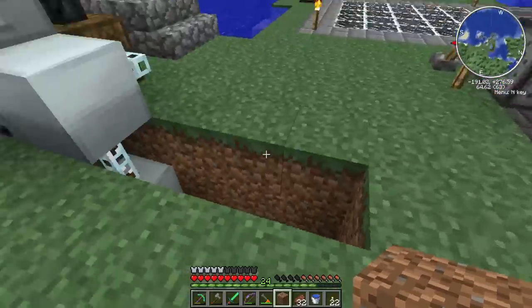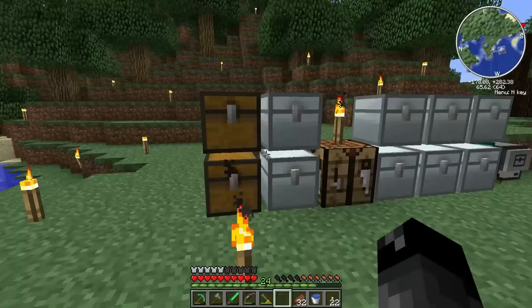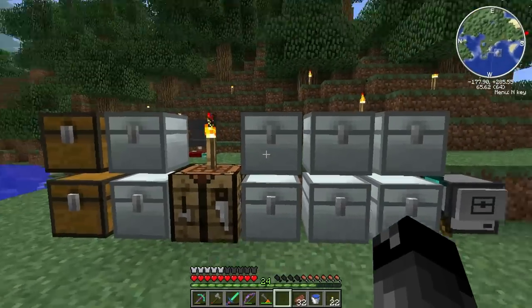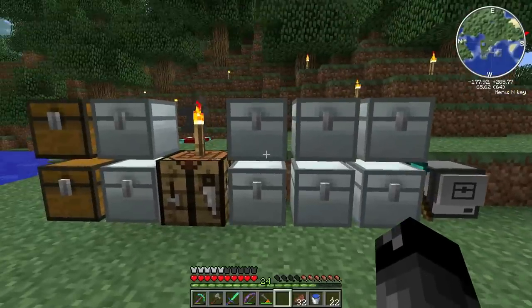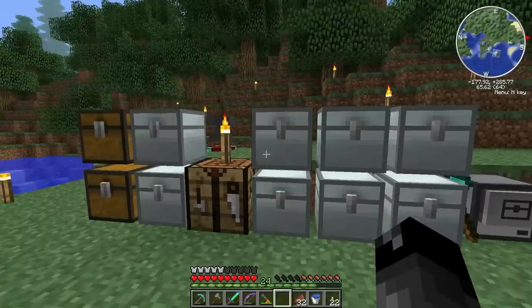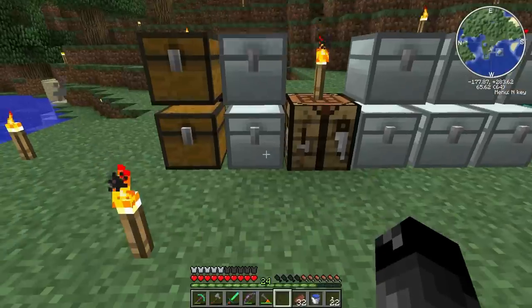I moved the chests from over here to over here, and I've gone from double chests to iron chests. These hold the same amount as a large or double chest but take up the space of a single chest, and you can stack them right next to each other. They can also be upgraded to a gold chest and then diamond chest to hold more - I think there might be another upgrade after that.